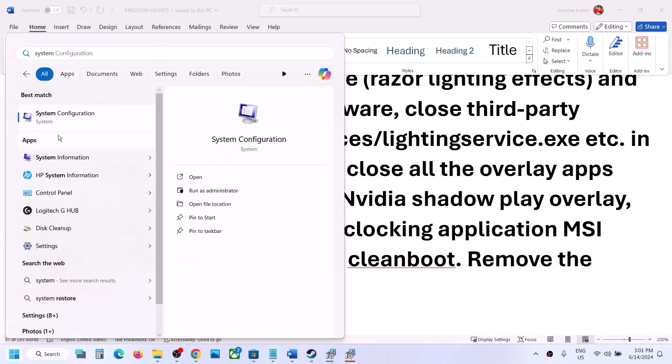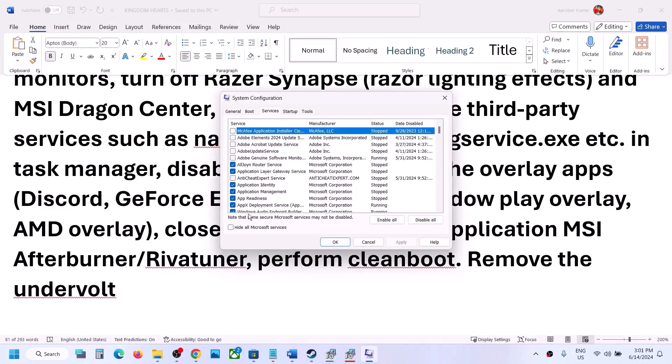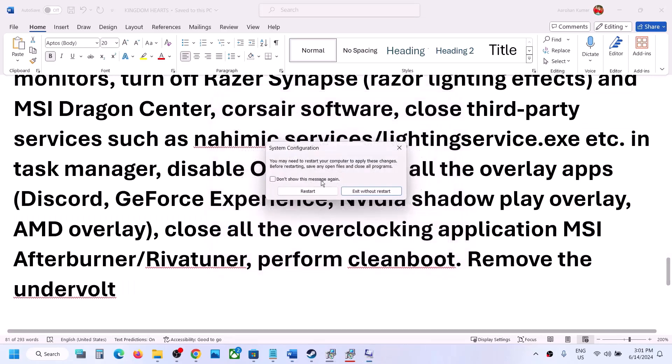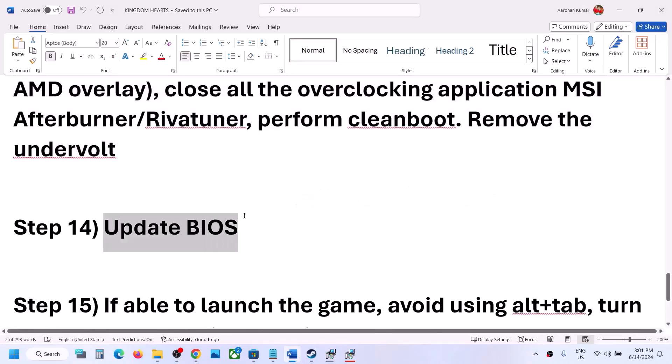Also, perform a clean boot. Type 'System Configuration' in the Windows search box, click on it, go to the Services tab, put a check on 'Hide all Microsoft services', and then click Disable All. Click Apply, click OK, and when prompted restart your computer. Then launch the game.